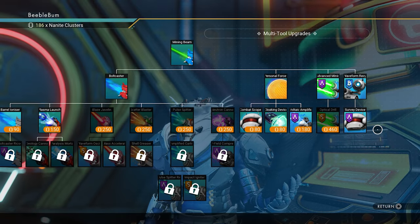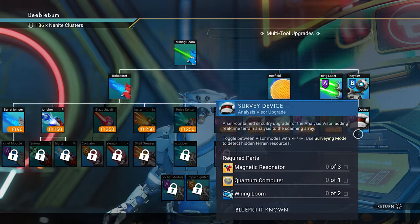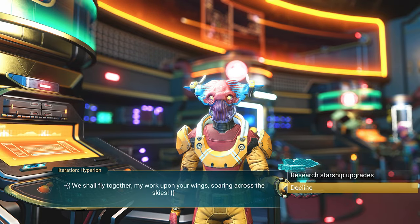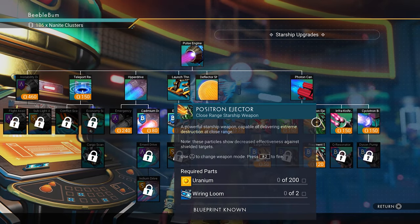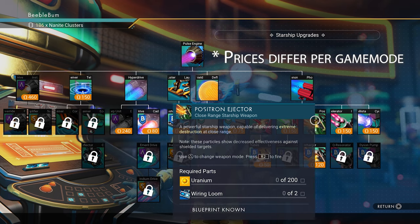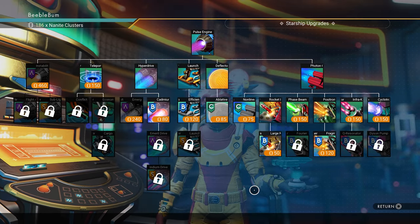This will cost you about 440 nanites. You will need the survey device to find your gold. Definitely unlock the survey device and the waveform recycler. You could also unlock the positron ejector — it will cost about 150 nanites to unlock, and it's going to help you mine resources more easily with your ship.